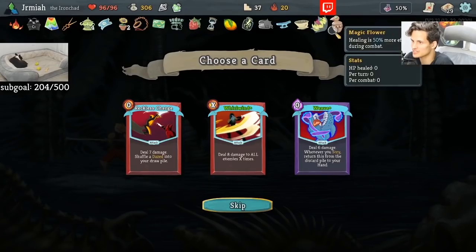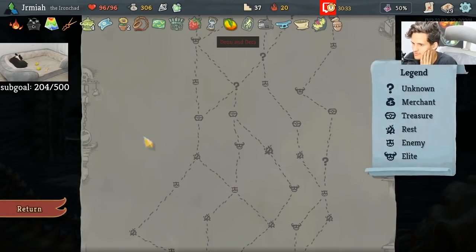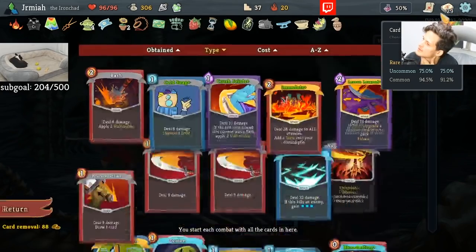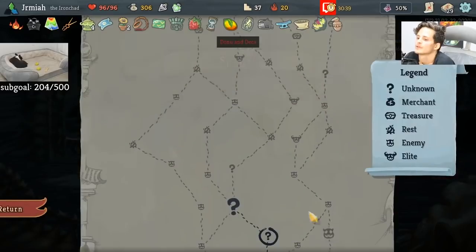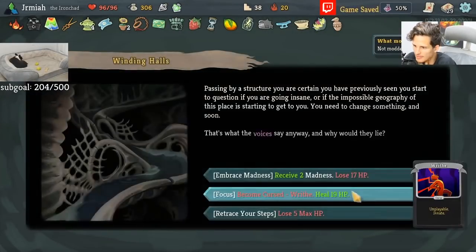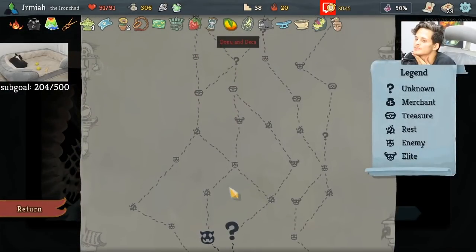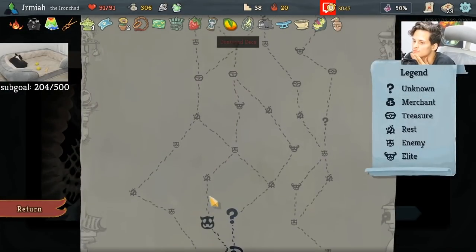We have all this kind of healing. Now all I need is Creative AI and we have a stupid amount of infinite heal, if we wanted to of course. Now I'm kind of done with these events. Let's pivot to fights.